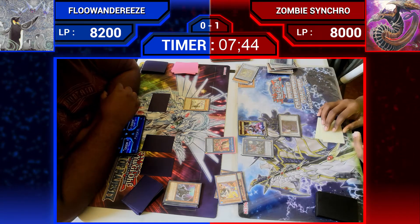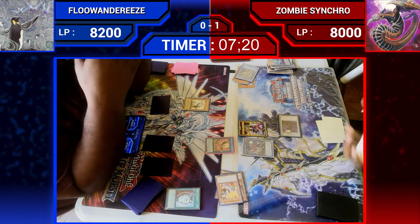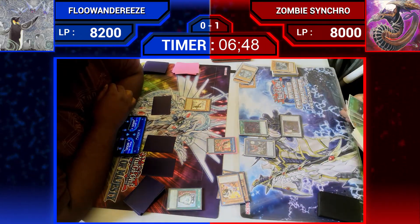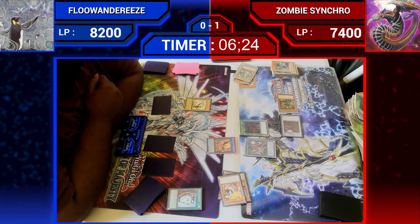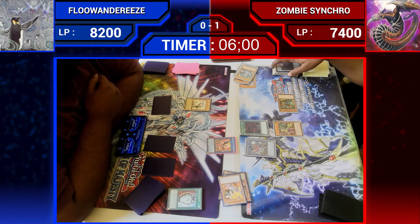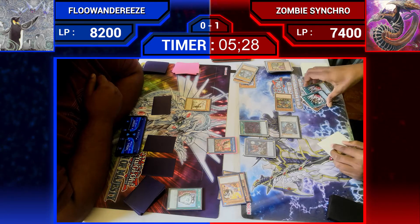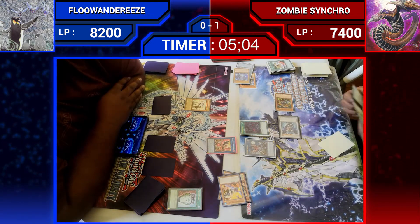For the first turn of Game 3, the Zombie Synchro player will be starting off with Necro Banshee to activate another Zombie World from the deck. He has Paxitune, discarding the Necro Banshee, going to Ziamigo. Ziamigo will use its effect to add the deer node. Then special summoning for deer node to go into Chaos Ruler, using his effect to excavate 5 cards. Timer is running out — 5 minutes left.